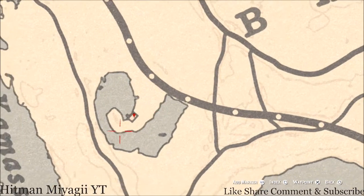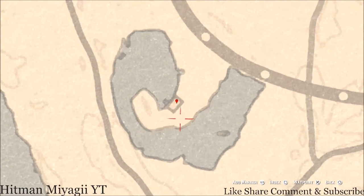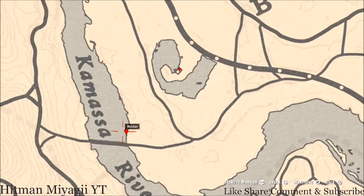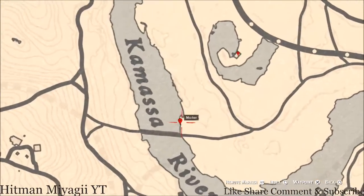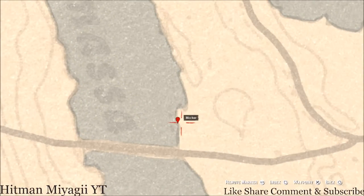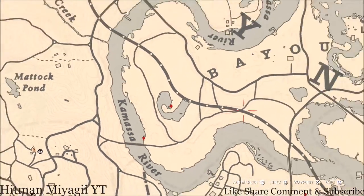Let's bounce over to our next marker which is an antique alcohol bottle — a Scotch Whiskey bottle inside this house. Go inside the house and it's on the table to the right as soon as you walk in. Over here at our next marker on the coastline of the Kamasa River, put out your metal detector and you guys will get another random fossil. I cannot tell you what fossil you will get because it is randomized.